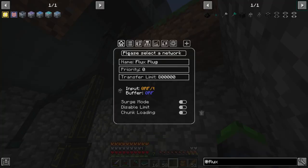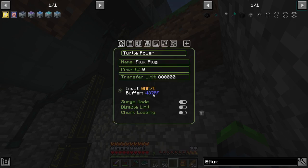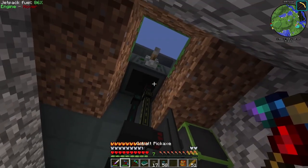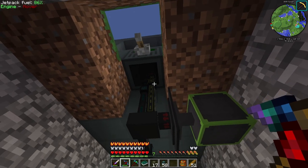Okay, power — please select the network. Turtle power — we are adding all the RF. We're extracting from the reactor and only inserting on the output side.